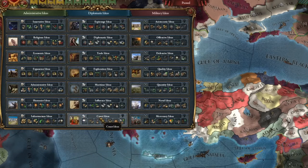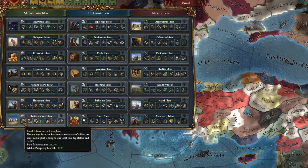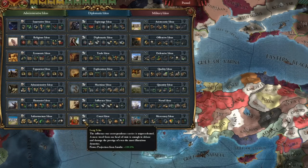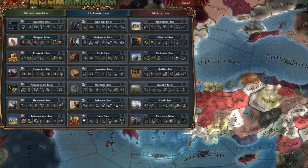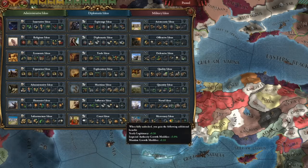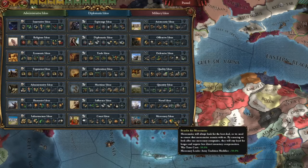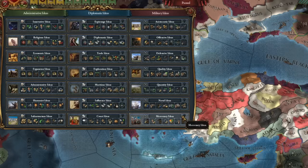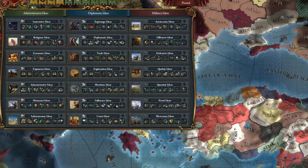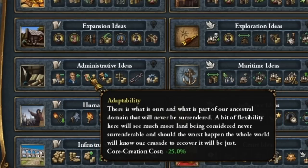For the first idea group, you might be tempted to take any of the new ideas — infrastructure, court ideas, or mercenary ideas. These seem like a good tall game to me. Court ideas is clearly a Holy Roman Empire game. Mercenary ideas seem just as useless to me as navy and maritime ideas these days. But opinions can differ — they can be very situational.